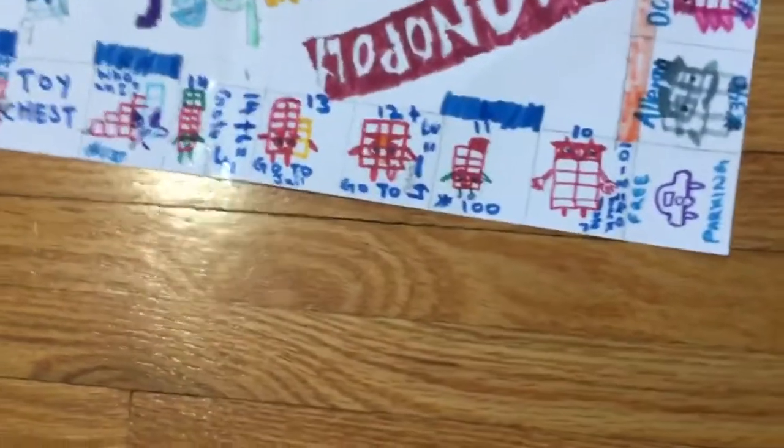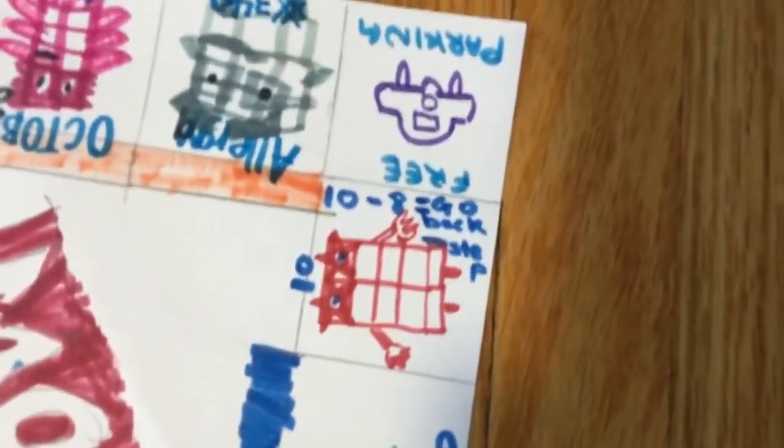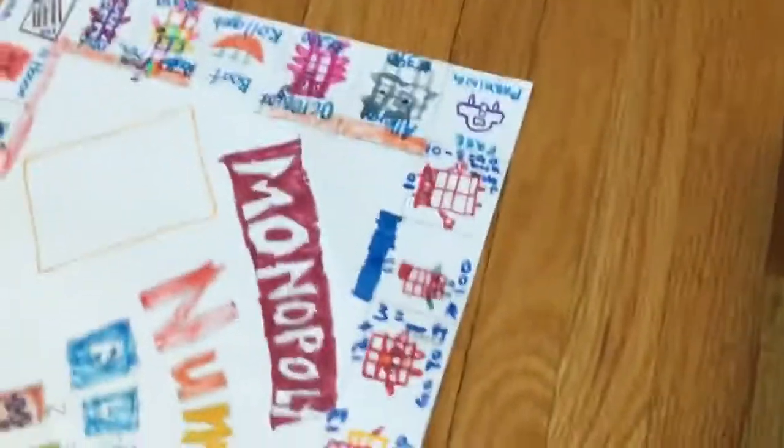There's free parking. Free parking is nothing, like regular Monopoly. Ten is not a property because it says ten plus eight equals blank — go to that many spaces. So you have to go two steps, and you land on Allergy.